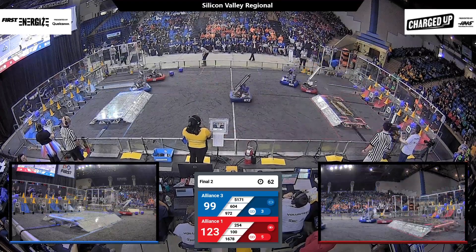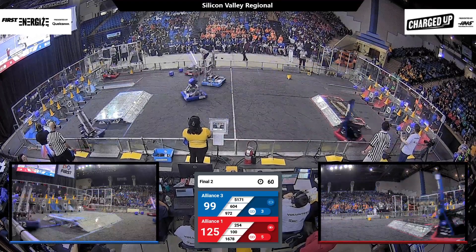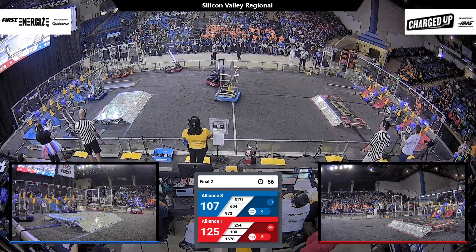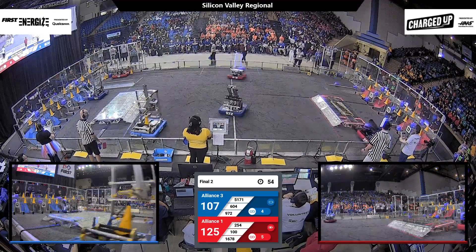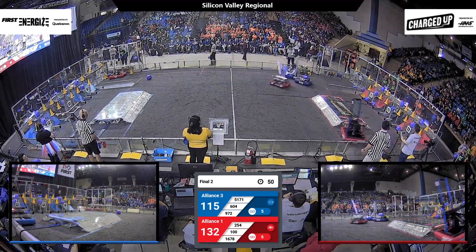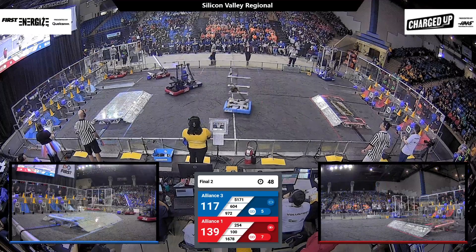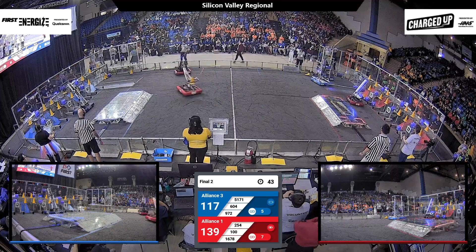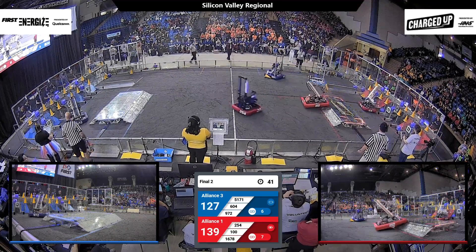Citrus Circuits add another cone to the upper row. With a minute left to go, there are about 25 points separating the alliances. Red is hoping to add to that gap. Both Cheesy Poofs and Citrus Circuits start working on filling out the bottom row, while blue has their entire middle row filled and is soon to complete their upper row as well.